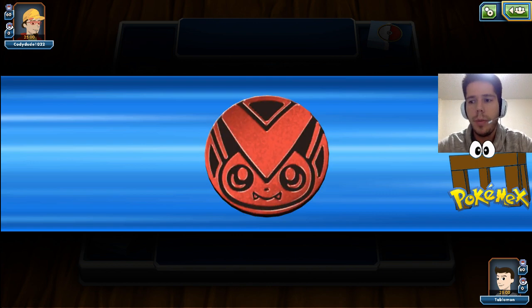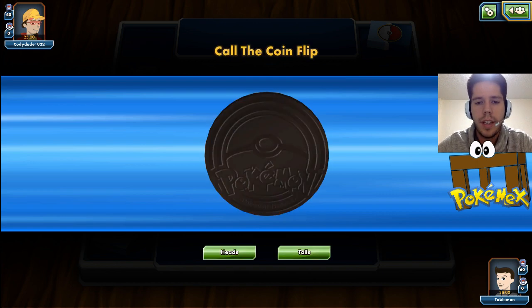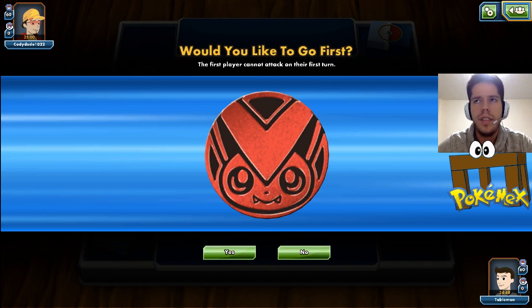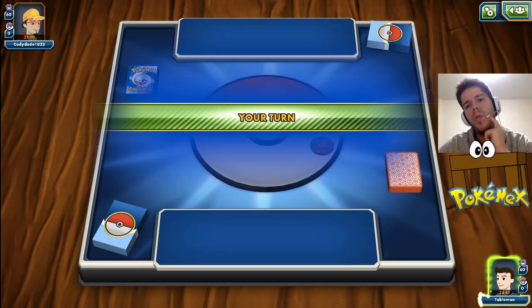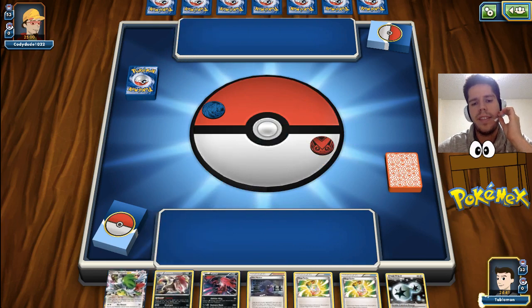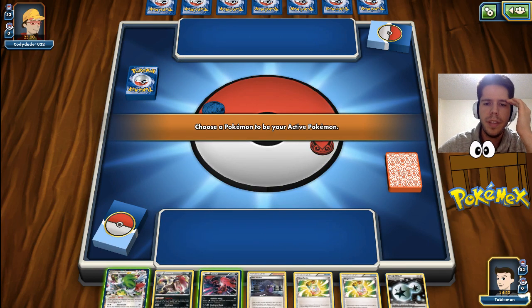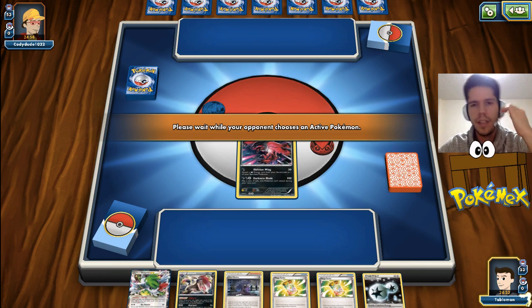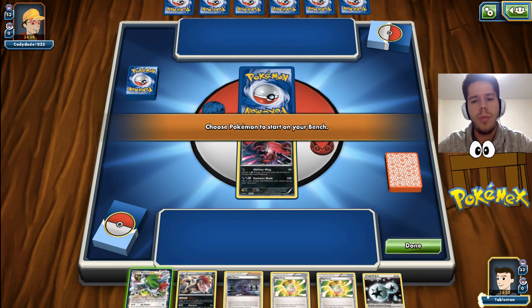We could be up against a Nightmarch deck, I believe. I did see Psychic, Lightning, and Colorless, but I also saw Grass, so what could Grass be? Still gonna choose to go first, because it could be a Mega Sceptile deck maybe. But our starting hand is definitely not ideal, no matter what we're up against.